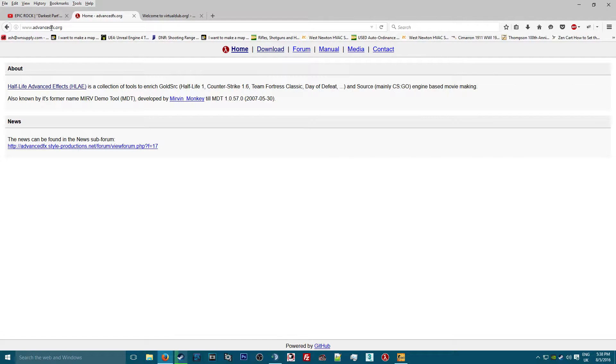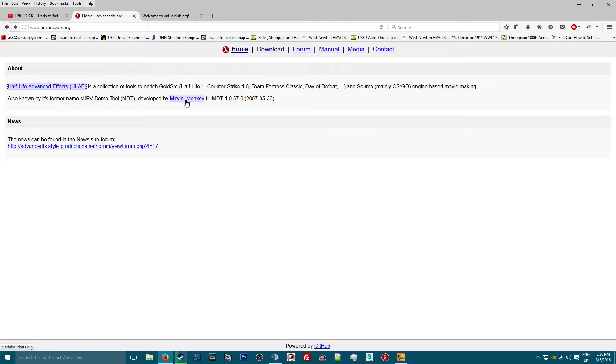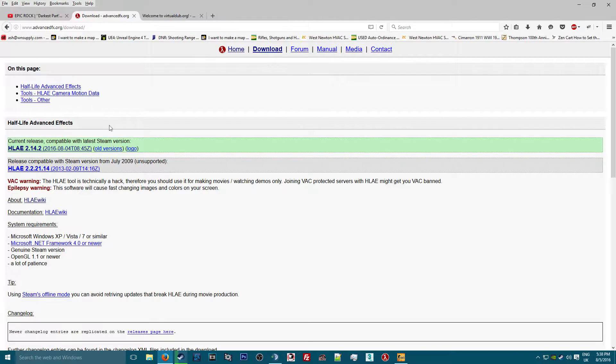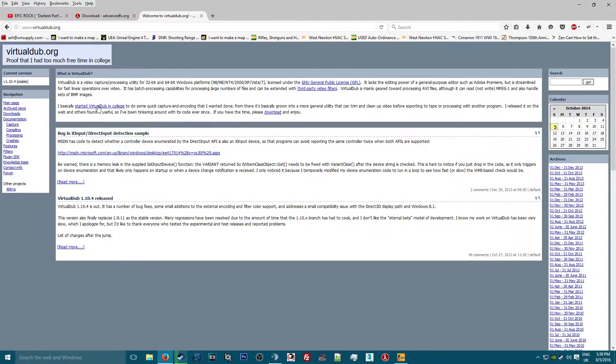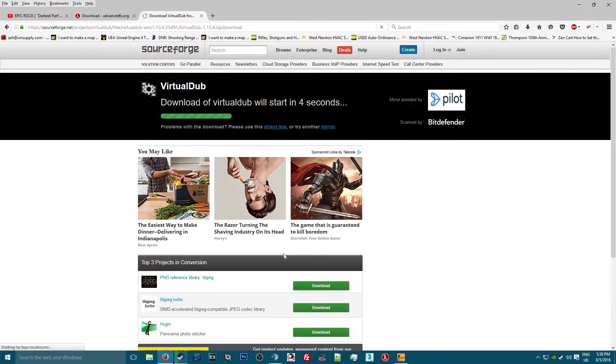You're going to go to this website, which will be in the description - HLA.com - and go to the download page and download it. Then you're going to go to VirtualDub and click the download button, which will take you to SourceForge. Download VirtualDub from there as well.